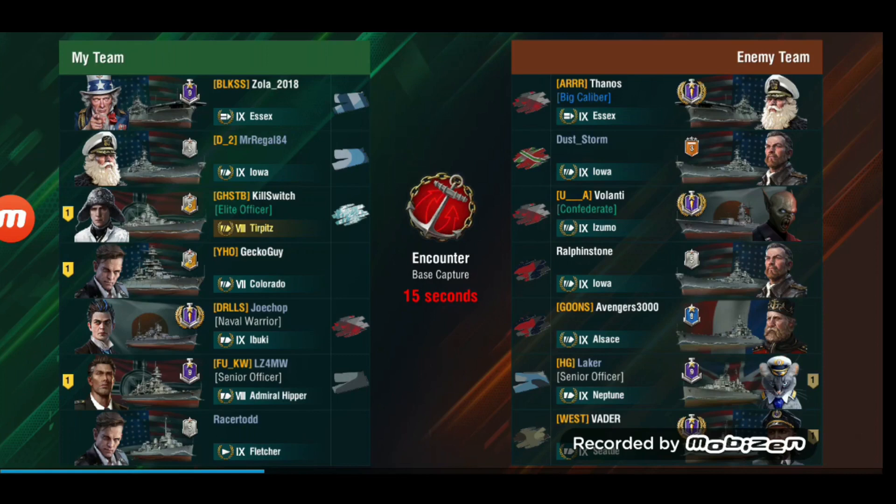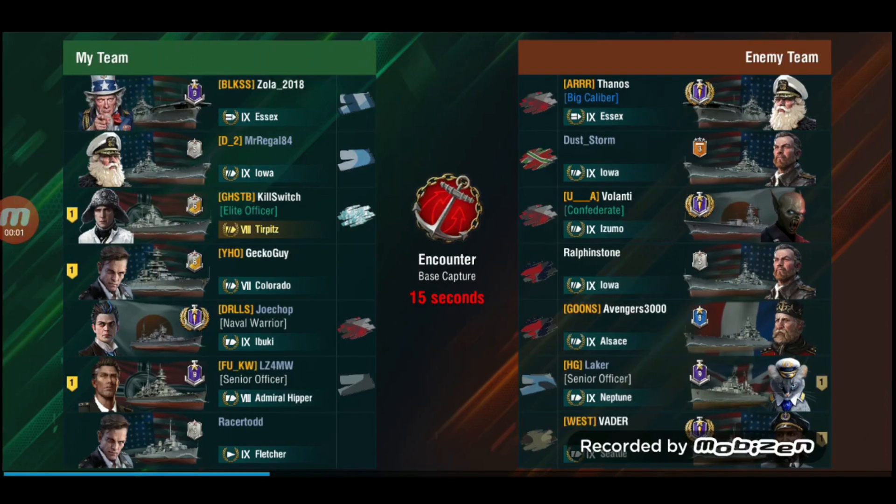So what are they facing? They are in a tier 9 game, facing an Essex on the enemy team, an Izumo, and four tier 9 battleships, plus a Neptune and a Seattle. At least no destroyers, so that's good. The Seattle and Neptune you can probably deal with, especially the Neptune, but the battleships are gonna get interesting. Let's see how this plays out.